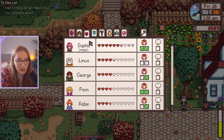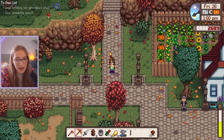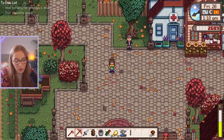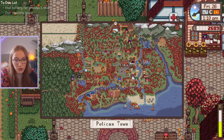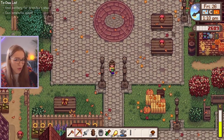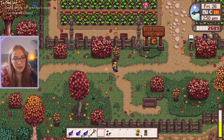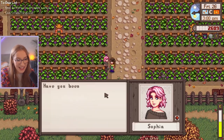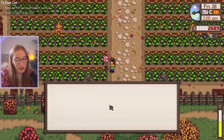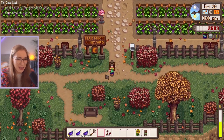How close are we to romance with Sophia? We're getting close. We've actually gifted her twice already today — let's just go and talk to her, check in on her. Oh, she's at her farm. She's asking if I've been to the zoo — say something new, Sophia, you tell me this every time. Still six hearts. Can't I have some more hearts, please?